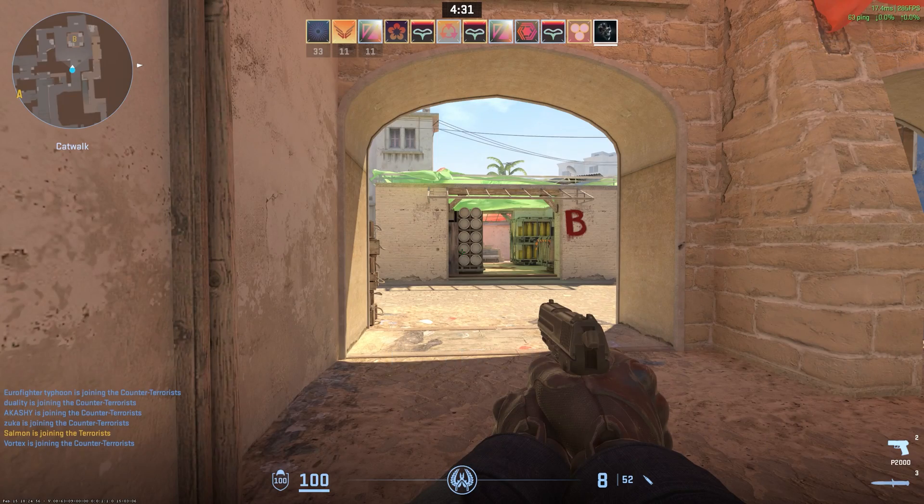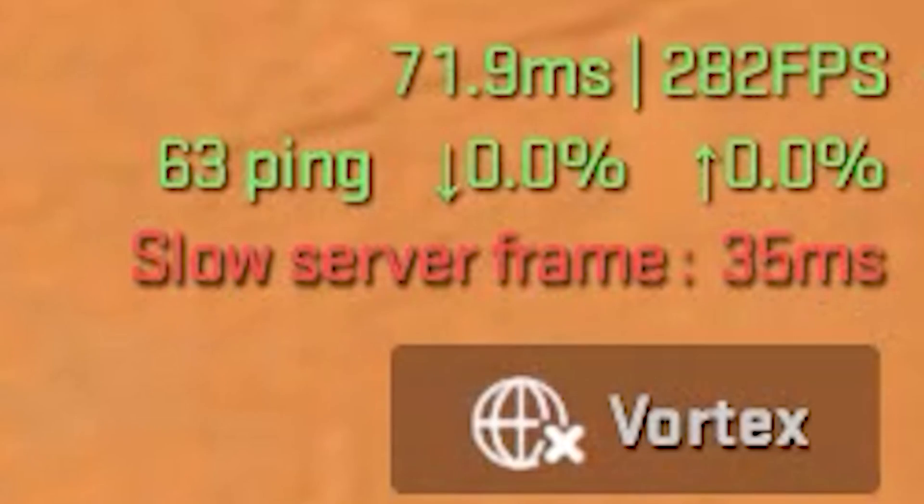Additionally, if the server is having issues it will display a red line under your text saying that the slow server frame is present.